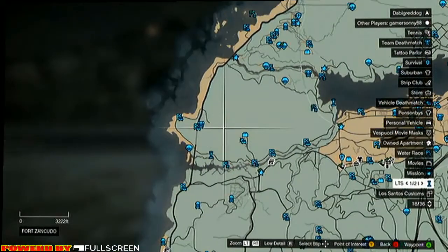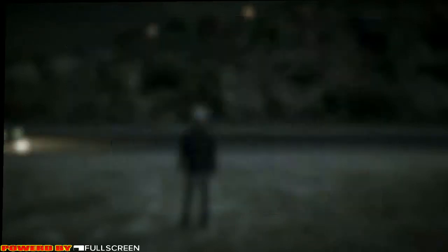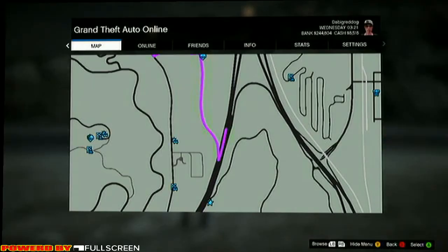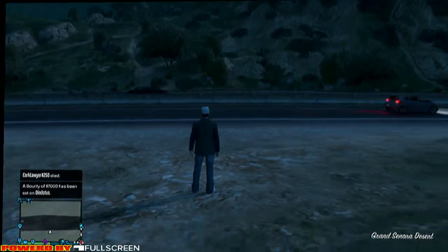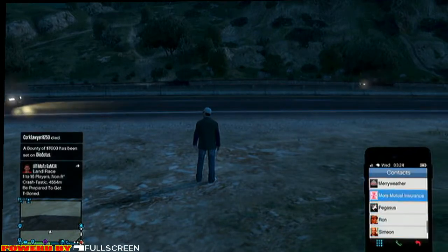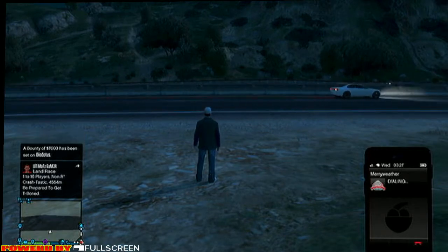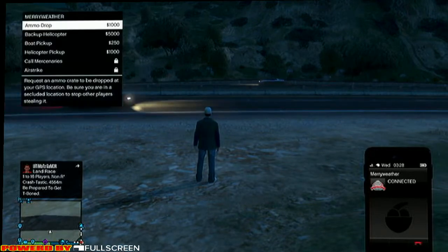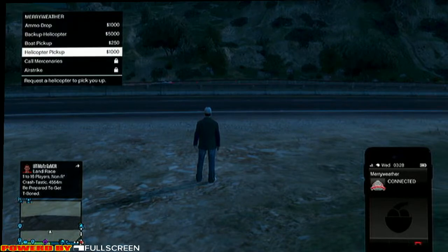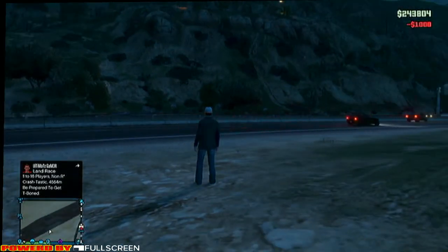I'm going to go about here, and I found the best way to do this is with a helicopter. So we're just going to call Merriweather — for all your private security needs. How can I help? I will direct one of our pilots to your current location. Lovely.